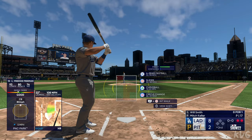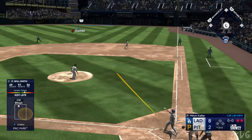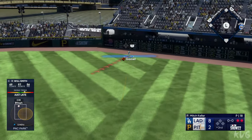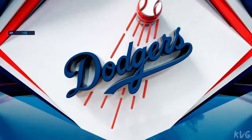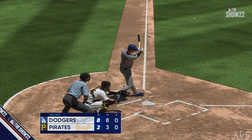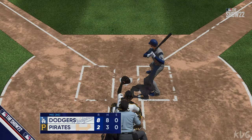Bases empty with two away — the batter now Will Smith. In the air to right field, Gamble gets under it and makes the grab. That's that, but the long ball was working in this inning — not once but twice. The lead has exploded to a half dozen.